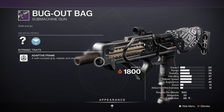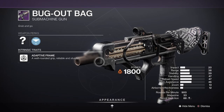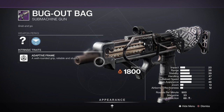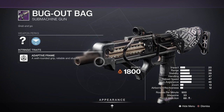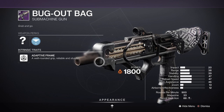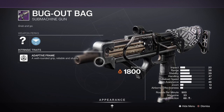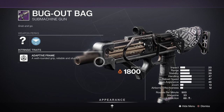Bugout Bag is the returning Reckoning SMG available in Season of the Deep, and it's returned with an interesting array of perks. For PvE activities, it has a powerful and synergistic setup for your solar subclass, especially if you like adaptives. And for PvP, it can actually break the adaptive frame archetype by having multiple damage perks on an archetype that already has a fairly forgiving body shot TTK.